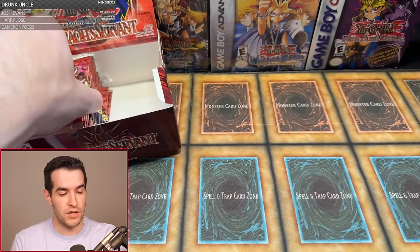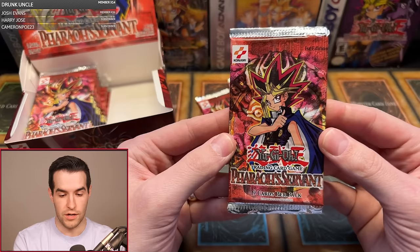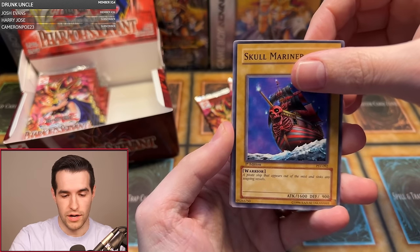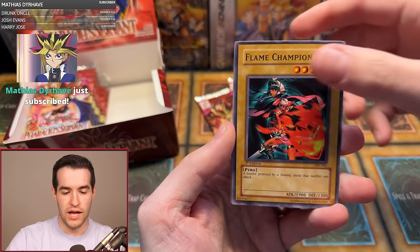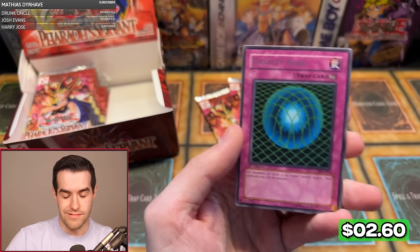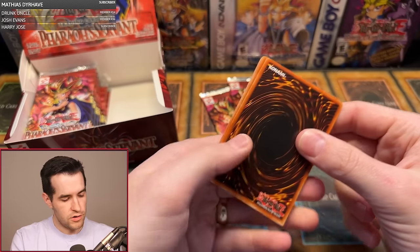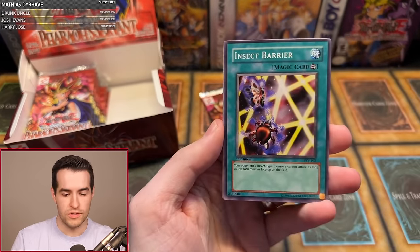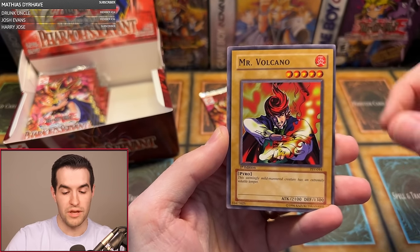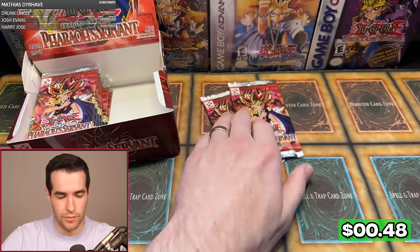We have Ian M with four packs — shout out for always supporting the channel. We have five foils pulled so far; you can usually get up to 9 or 10 on a regular box. Pack one: Armored Glass, Flame Champion, Respect Play, Darkfire Soldier number two, Bite Shoes, All-Seeing White Tigre, Sword Hunter and Gravity Bind. Pack two: Earthshaker, Mr. Volcano, that Fiery Finger, Science Soldier, Driving Snow, and Red Moon. Pack three: Four-Star Ladybug of Doom, Armored Glass, Flame Champion, Respect Play, Ground Collapse, Light of Intervention, Seal of Grotto number two, Earthshaker, and Skull Invitations.